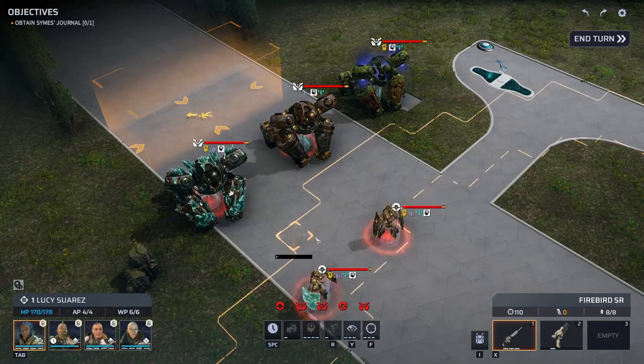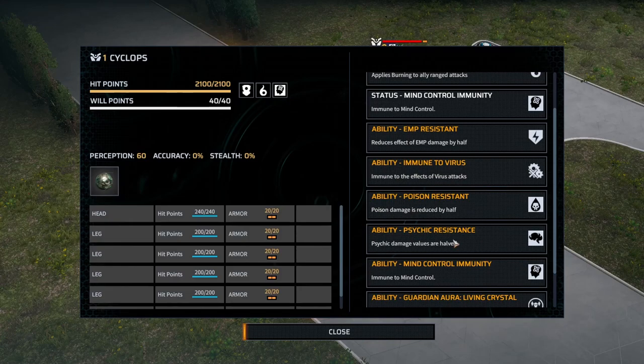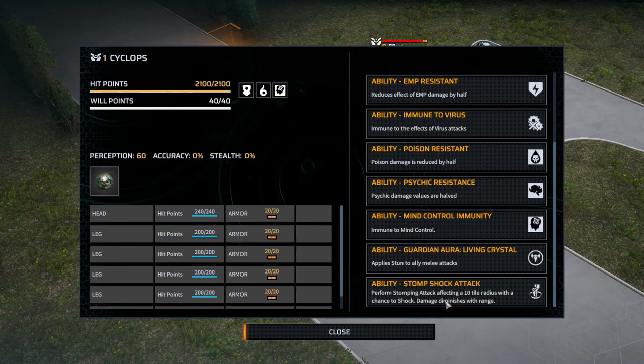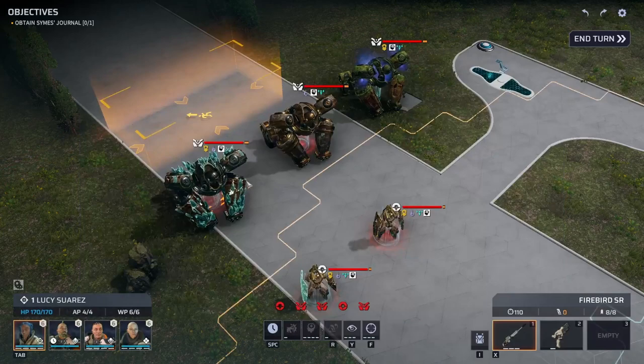All three guardians are immune to mind control and have EMP resistance, so your EMP grenades do half damage. They're completely immune to virus, resistant to poison at half damage, and have psychic damage resistance — so a priest's mind crush will only do half damage. They also all have a stomp attack. The stomp has a tentacle radius but the damage diminishes with range, so keeping a little distance means it won't hurt you too badly.